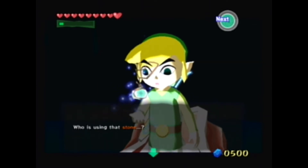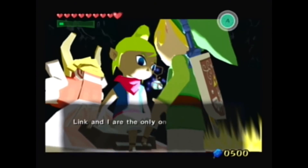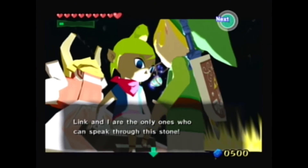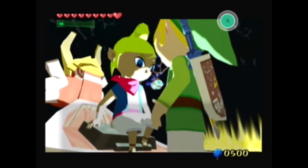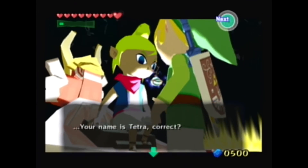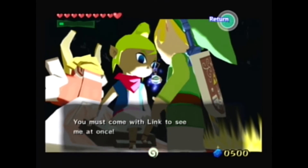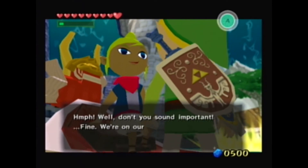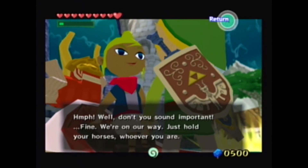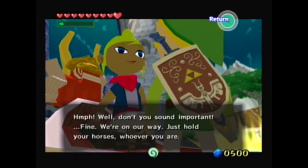Who is using that stone? Who are you? Link and I are the only ones who can speak through this stone. How dare you use what's not yours? Your name is Tetra, correct? You must come with Link to see me at once. Well, you don't sound important. Fine. We're on our way. Just hold your horses, whoever you are.